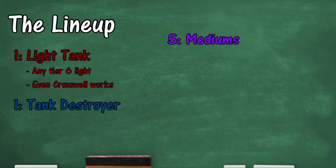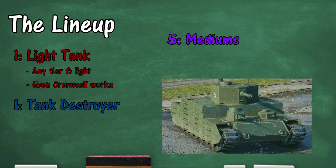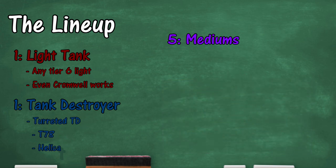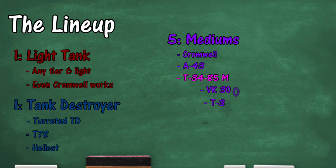What I mean by this is if you bring an OI, for example, which is fairly useful on Himmelsdorf, it will be next to useless on a map like Prokhorovka. The best TDs will be the Hellcat and the T-78. Other TDs work, but not as well as these two, as they both have the turret as well as the mobility to make up for any kind of weakness of the gun. For the mediums, the best will be Cromwells, T-34-85Ms, A-43s — tanks of that nature.